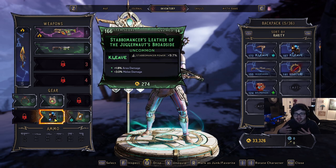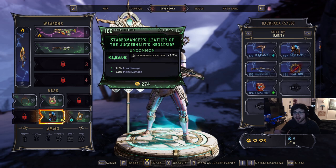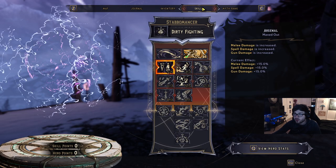Then you also have basically armor — I don't know what you want to call the specific thing — but you're going to get more air damage and melee damage. And Stab of Master Power, which actually is going to give you more crit damage, which is really good, and help buff your action skills.